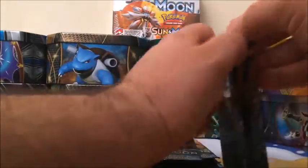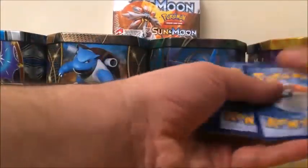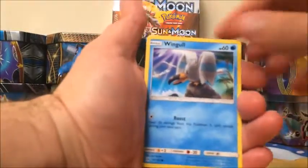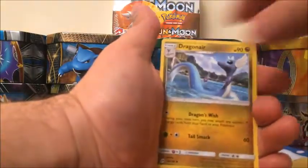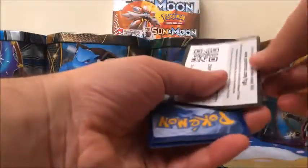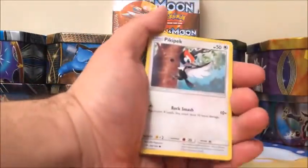And another Decidueye pack — code card. Wimpod, Snubbull, Carvanha, Zubat, Popplio, Water-type Energy, Dragonair, Poliwhirl, Crushing Hammer, Zubat Reverse, and our rare is a Parasect.